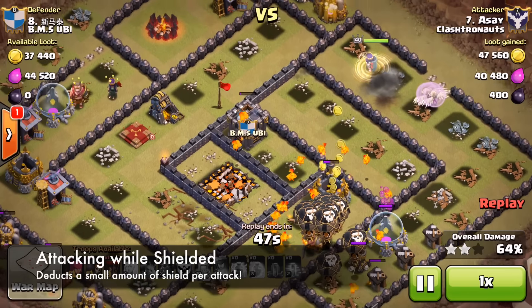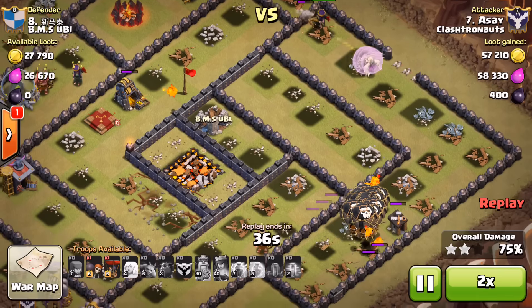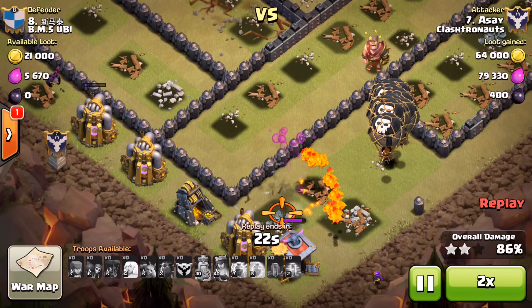If you have a 12-hour shield and decide to attack — by the way, you can search for bases as long as you want and it won't break your shield — if you attack once it'll take away three hours. Attacking twice takes away another four hours, and then five hours for the third attack, and so on and so forth.